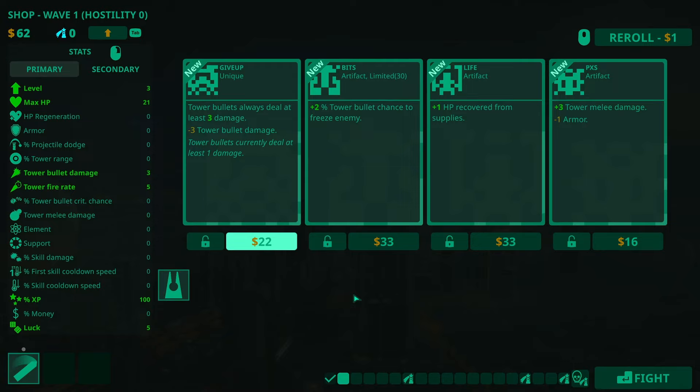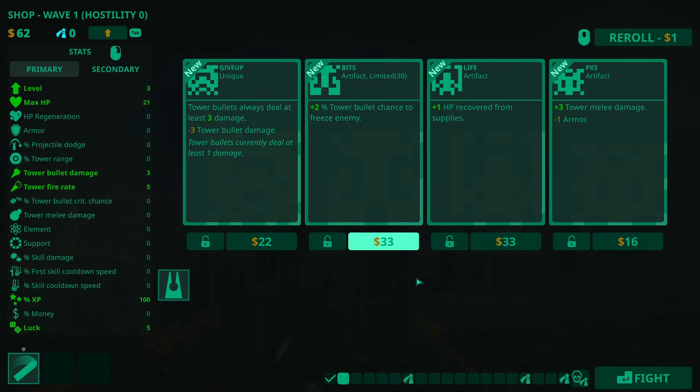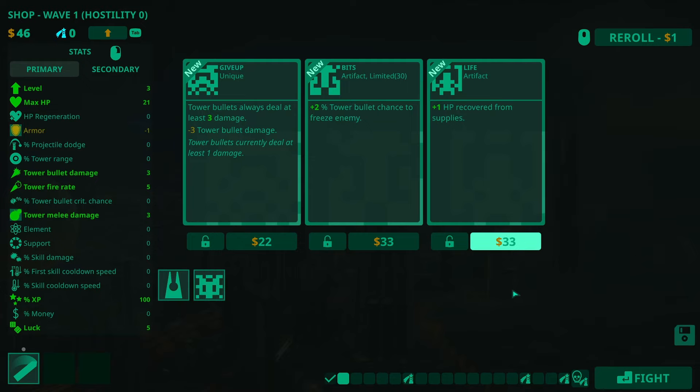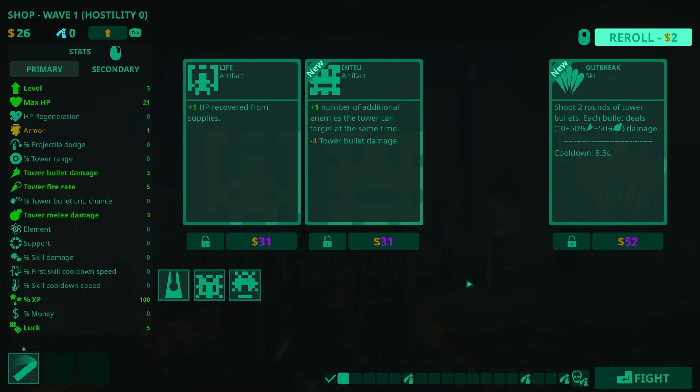Tower bullets always deal at least three damage. What is my tower damage? Tower bullet damage is three. Plus 2% tower bullet chance to freeze enemy, plus 1 HP recovered from supplies — we'll take the melee damage. I do need to worry about my armour. Outbreak as a skill is quite nice but I can't afford it. We'll take the item price reduction because that just makes sense — even if we get one or two of those, it'll be great.